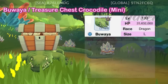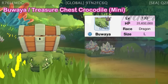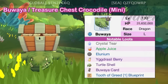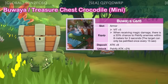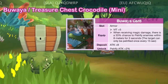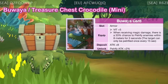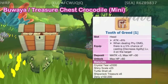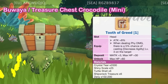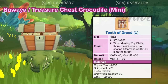Now let's look at the boss monsters. First we have the level 130 Buaya or Treasure Chest Crocodile mini boss, which is of dragon race, water element, and large size. It drops Turtle Shell, which is important for upgrading equipment to tier 5. The Buaya card is an armor card which grants plus 5 VIT and has a 33% chance of petrifying enemies within 8 meters for 3 seconds when receiving magic damage — this effect can only trigger once every 15 seconds. The headwear blueprint it drops is the Tooth of Greed, which increases physical attack by 8% and has a 5% chance of casting Decreased Agility level 3 on the target when attacking with physical damage.